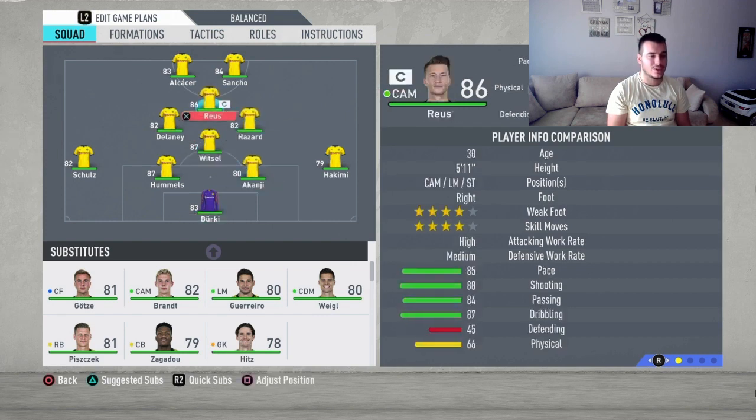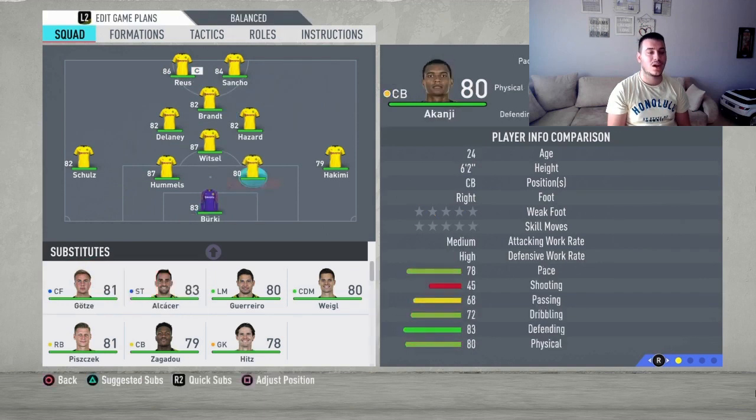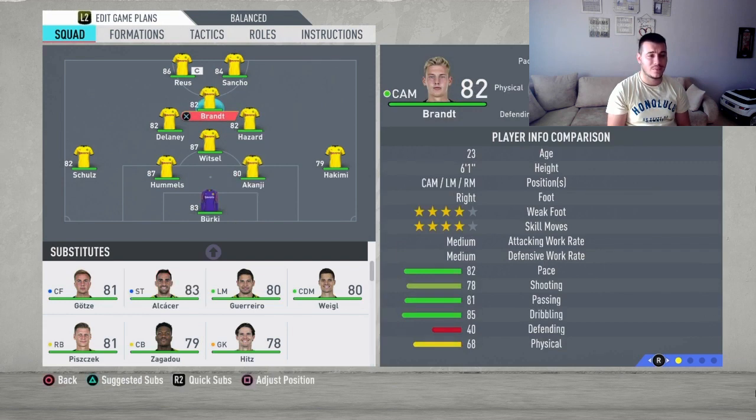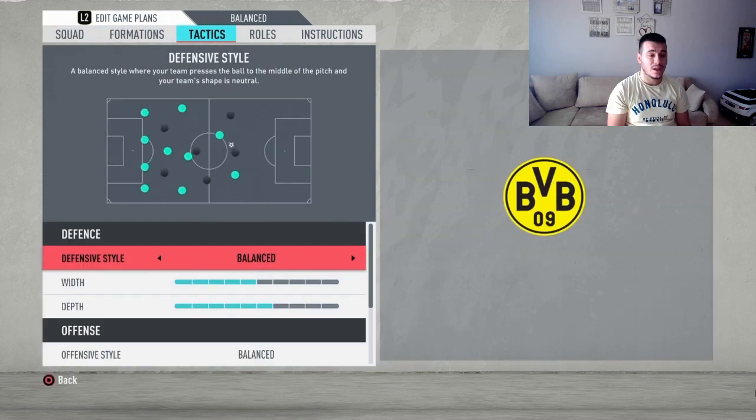Moving up to the strikers, it's going to be Marco Reus and Jadon Sancho. We're going to play these two at the striking position. I know they are not real strikers, but they can score so many goals and help you win a lot of games. Our CAM is going to be Brandt, and Paco Alcacer will move out. This is the starting eleven — the best possible lineup for the Dortmund team.